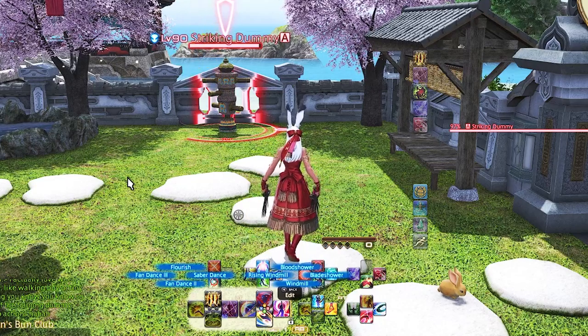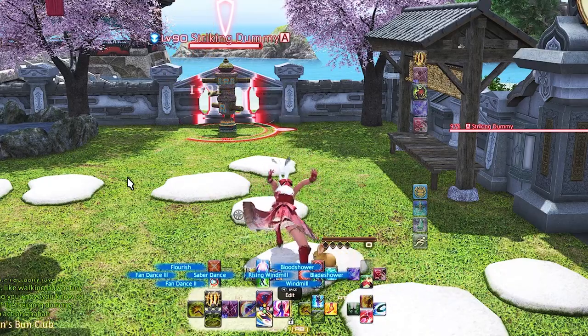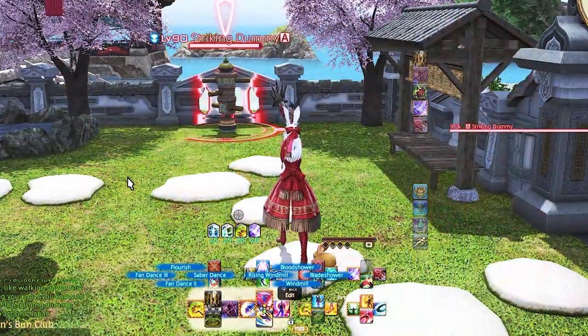Left trigger 1 D-pad is our Fandance 2, Saber Dance, Flourish, and Fandance 3. Fandance 2 is our AOE version of Fandance 1. The rest are here for easy access when we have the gauge, and Flourish for our opener.